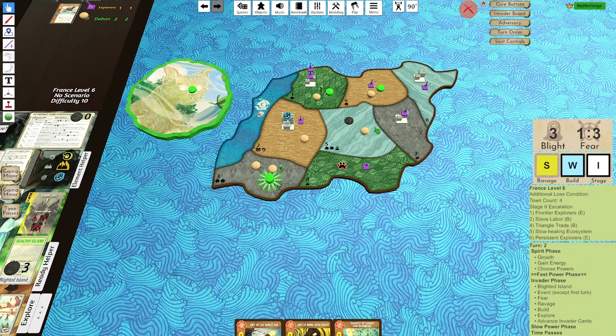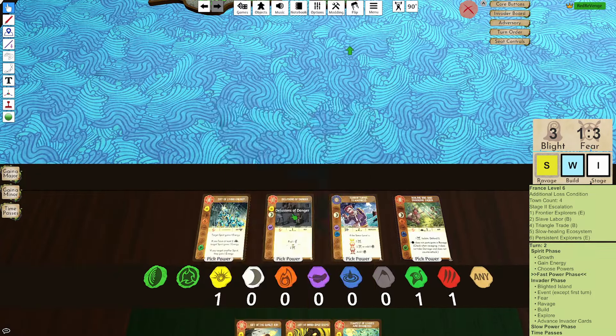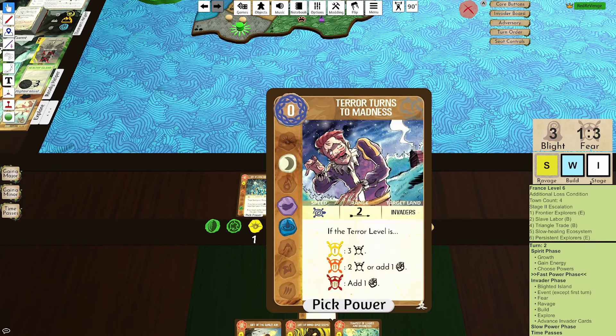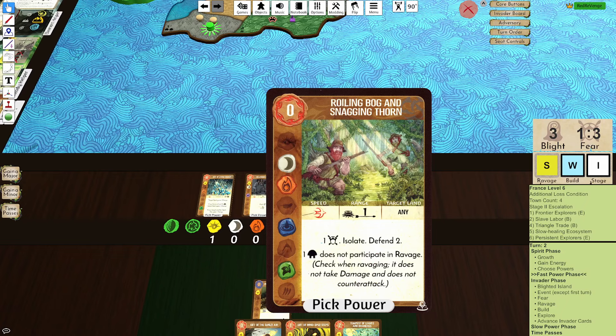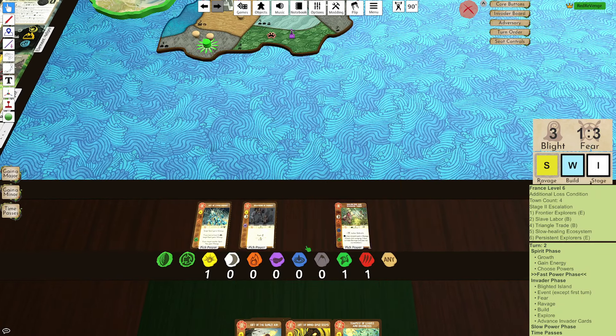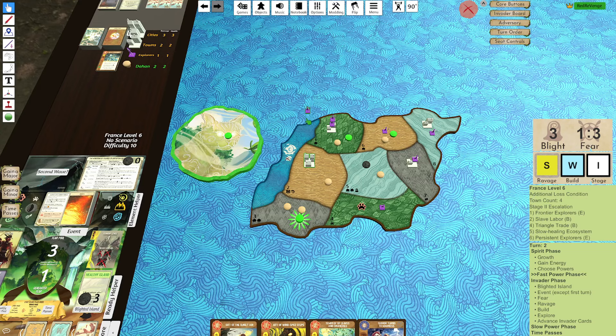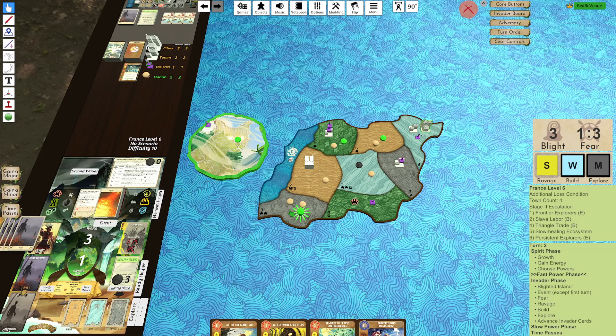I gain the Fear from the Beast's Prowl, and then I get a Minor Power because I have 4 Dahan. Let's see what we get — oh my gosh, let's get all of the Sun Airs this game! We also got Living Energy, which is an amazing support card. I think I'm actually going to grab Terror Turns to Madness just because I want a way to get a lot of Fear. I could see an argument for Roiling Bog as well. Sands Ravage — dead. Dead. Built Wetlands and the Explorer's Mountains. Perfect.